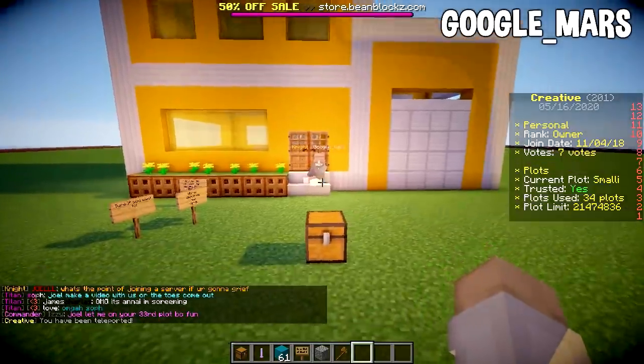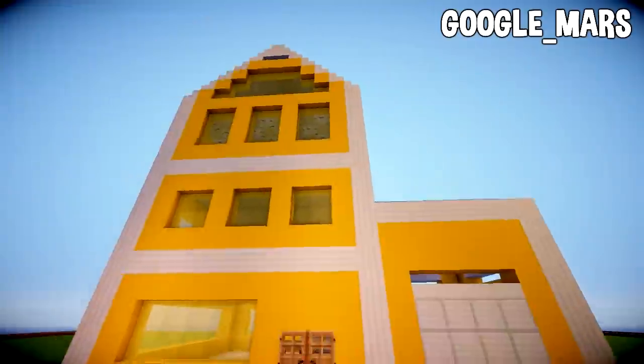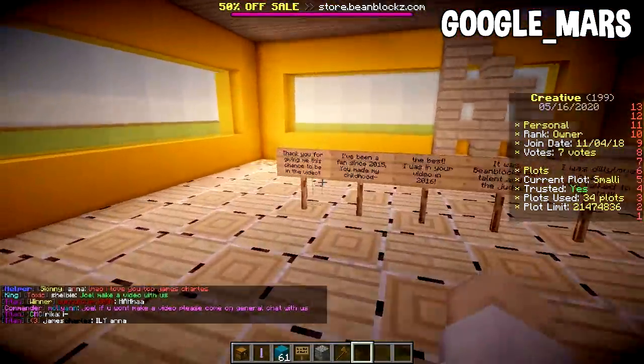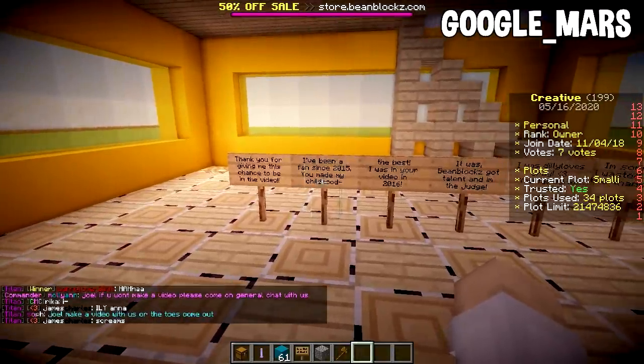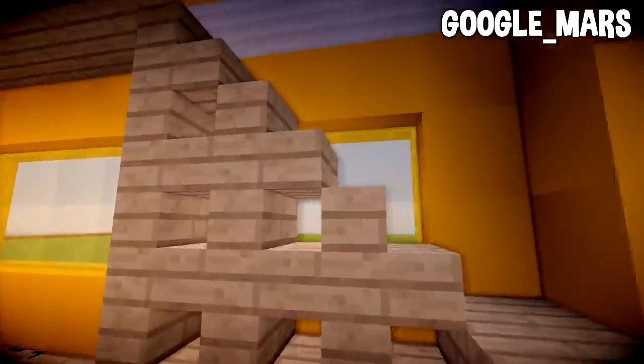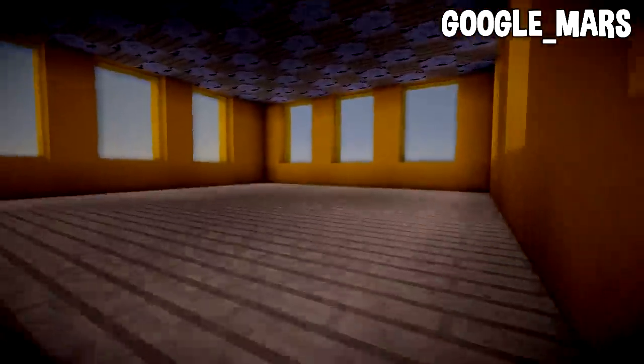Moving on to yellow, we have Google Mars who's gone for a very modern looking house. We've got a garage and an actual house itself. Inside there are some signs — it says thank you for giving me a chance to be in the vid, they've been a fan since 2015, and some awesome little messages. Nice staircase design — I like that, I've never seen that before. No decorating inside, though, which is fine, I didn't actually ask people to decorate. Yeah, that's cool.